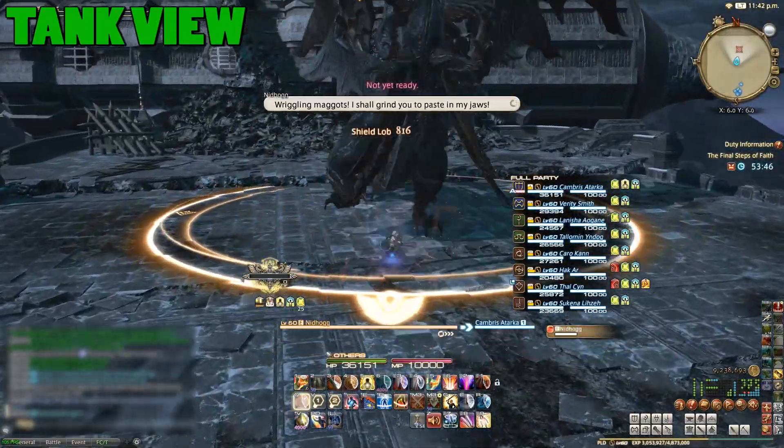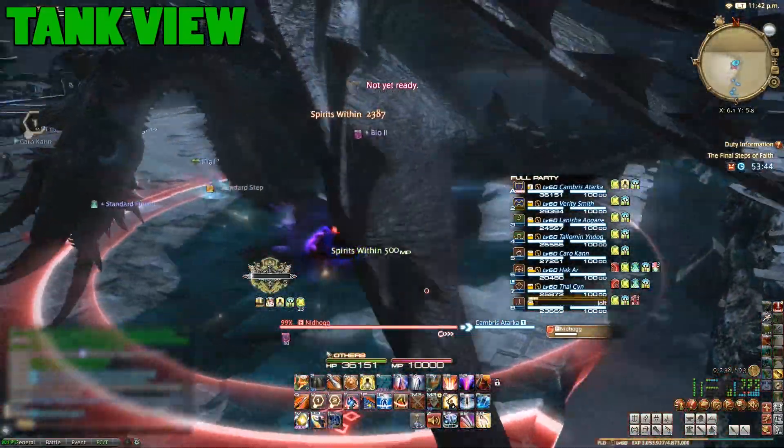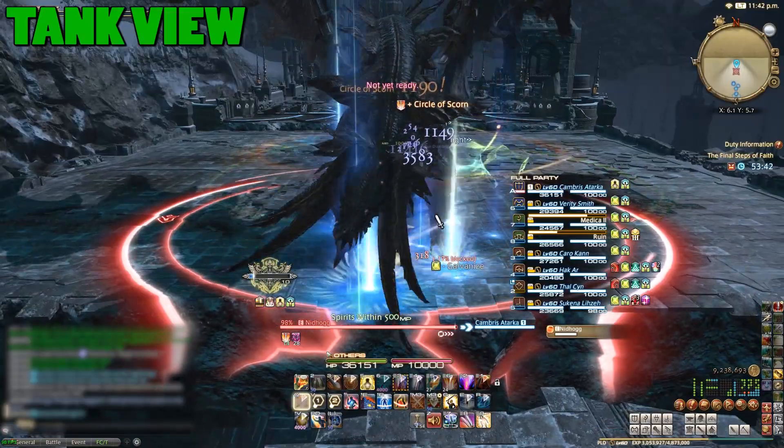As the main tank, pull Nidhogg and face him away from the group. As the off tank, just pretend you're a DPS, though you'll have an add to pick up later.